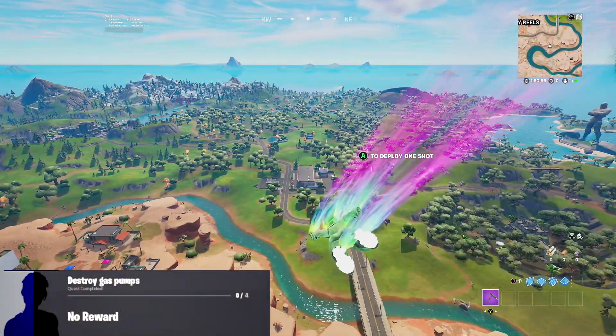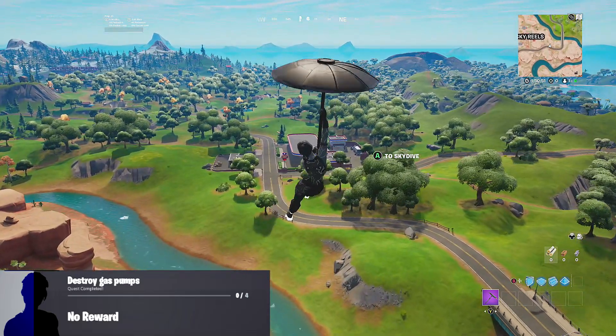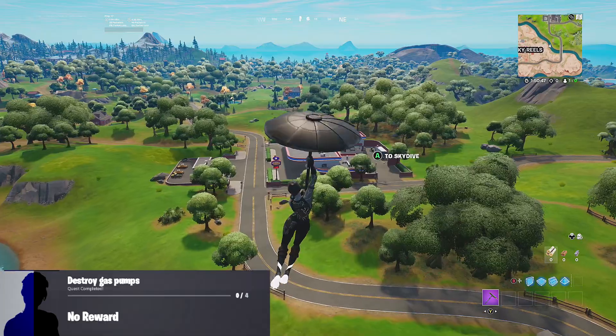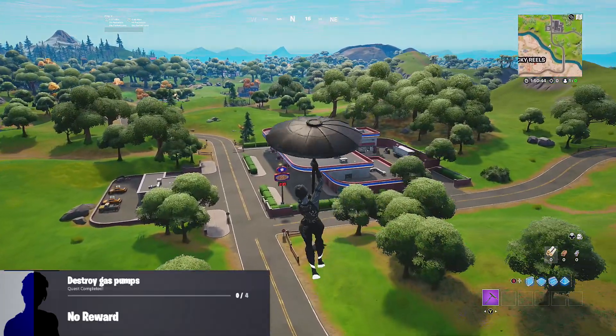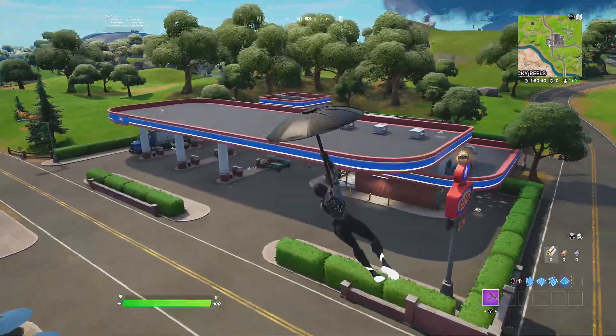Hey everyone, it's your boy Vision, and welcome back to another Fortnite quick challenge guide video. Today I'm going to be showing you how to complete this Fortnite Chapter 3 Season 1 Week 12 seasonal quest, which is destroy gas pumps. Let's go ahead and jump straight into the video.